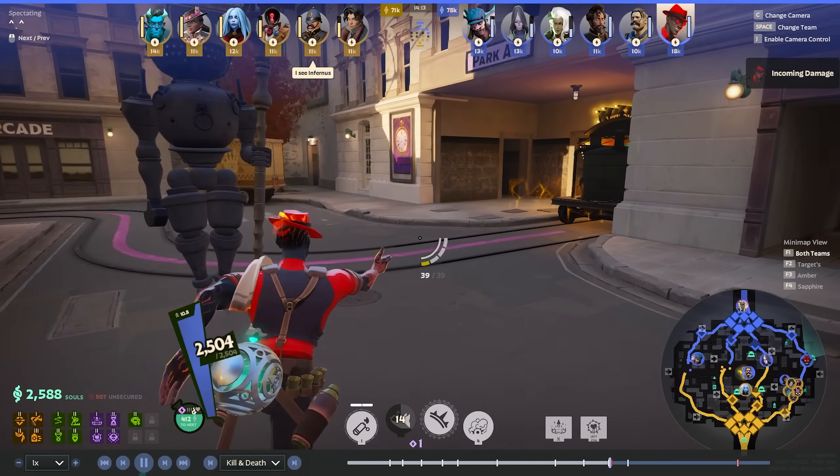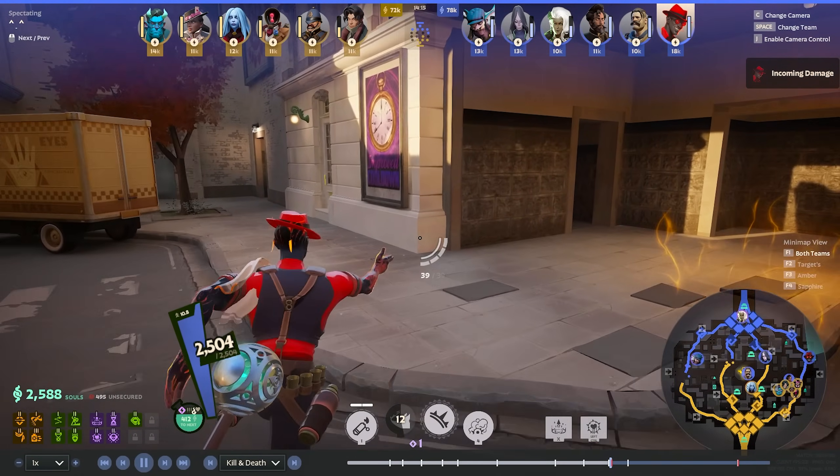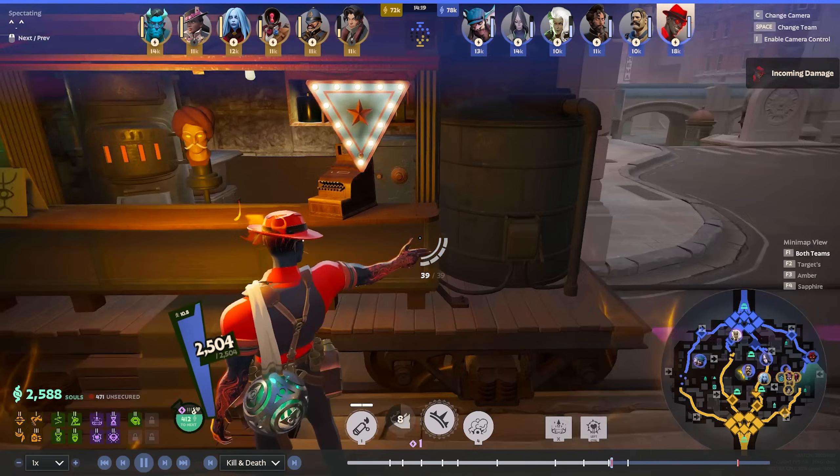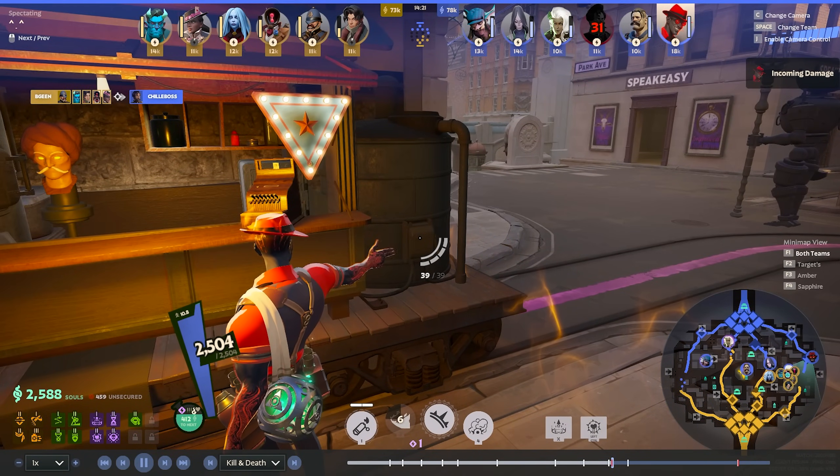Now we're just shoving the wave. The one advice I have for split pushing is: if you do grab a tower or walker while split pushing, just leave right away after grabbing it. When you are there shooting the objective, there is going to be a call out on the enemy team and somebody is going to notice — they will send somebody there. If you overstay, you will get caught out. You can try to take a fight, but in general just try to leave ASAP.